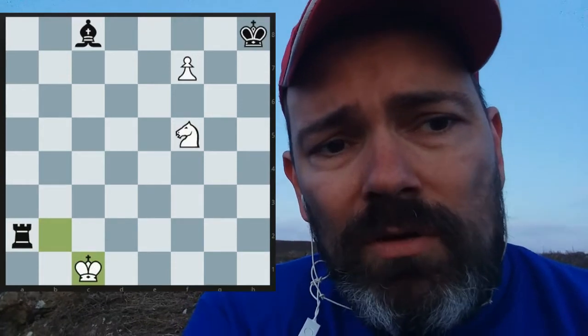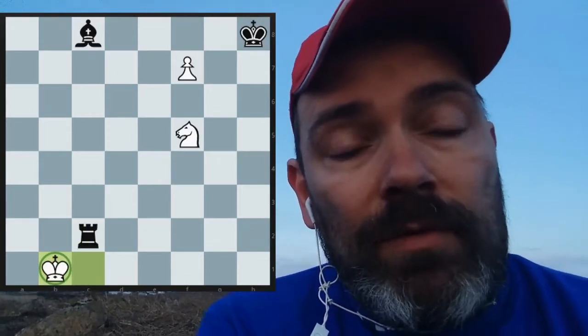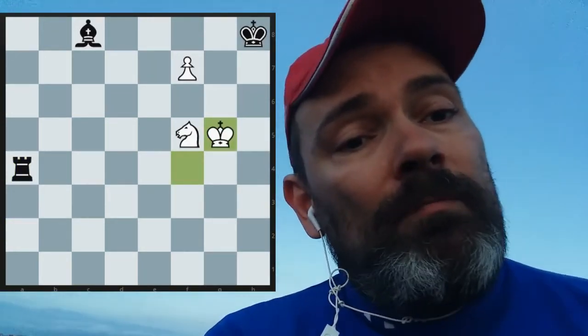The only thing that remains is king c1. Black must actually go rook a1, check, because rook c2 now fails to king b1 where the king finds shelter. So rook a1 must be played. We must stay on the black squares — if we go back to b2, we're just repeating rook a2. So we try to go through the black squares: king d2, rook a2 check, king e3, rook a3 check, king f4, rook a4 check, and now king g5. Looks like we're escaping, we're going to queen. But no — one more trick: rook g4, check. King takes g4, bishop takes f5. Wonderful stuff, and then the king helps.